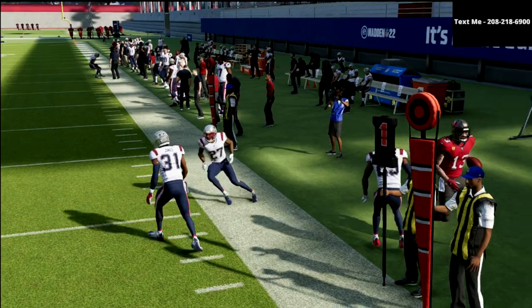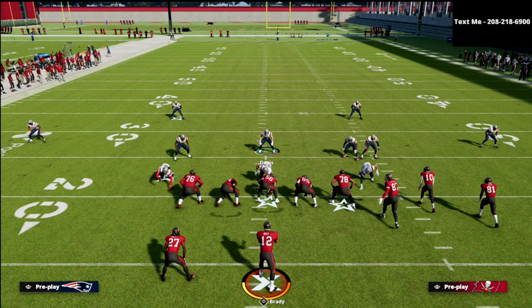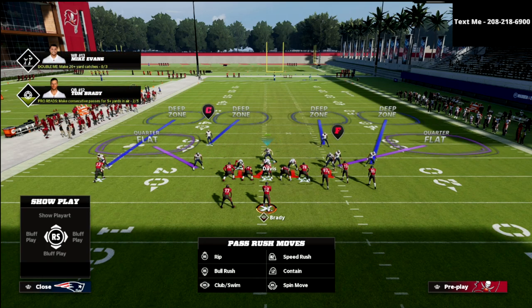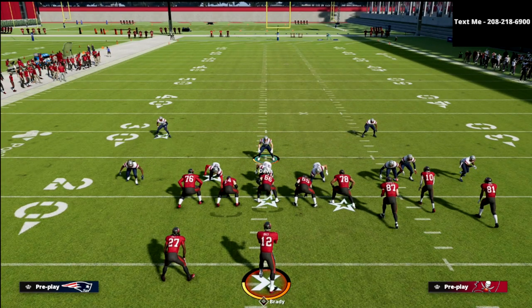I'm not saying this is going to work every time, but this is something that a lot of pros are doing this year that most people don't know about. To get better sheds, we're going to do two things. When the game has two people rushing, it reads it as you're obviously dropping everybody back into coverage and it's going to essentially turn the offensive linemen into superheroes.